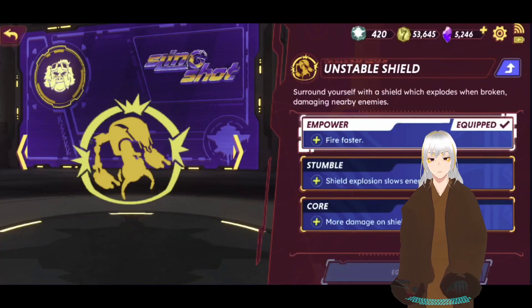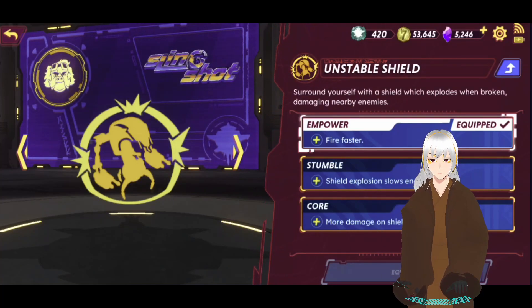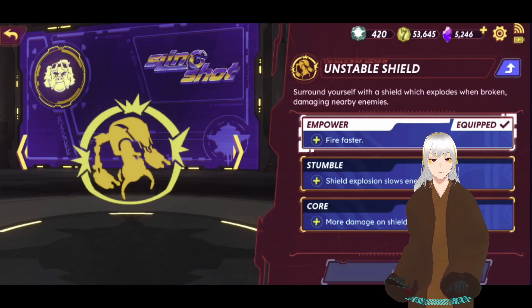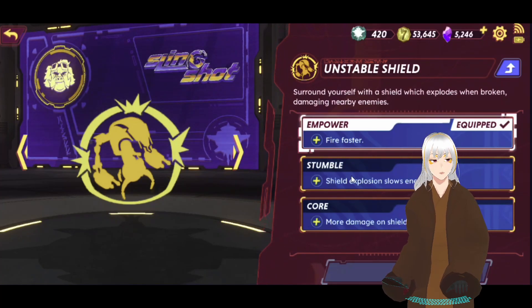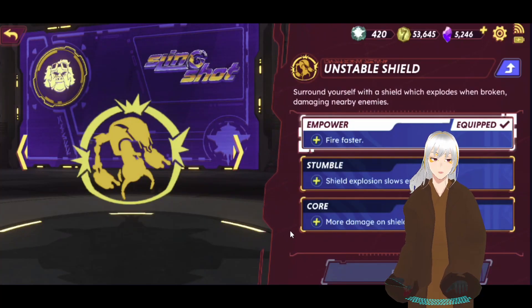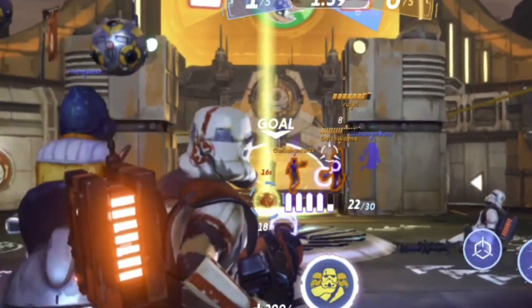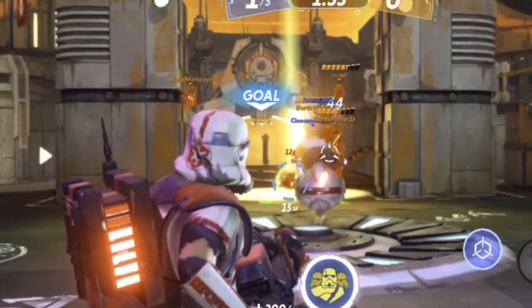They have also increased the effectiveness of Core. A positive effect has been added to all Core Ability Variants. Since they removed all negative effects, Core would have been weaker by comparison, so they decided to buff Core so that it is balanced with the other abilities.